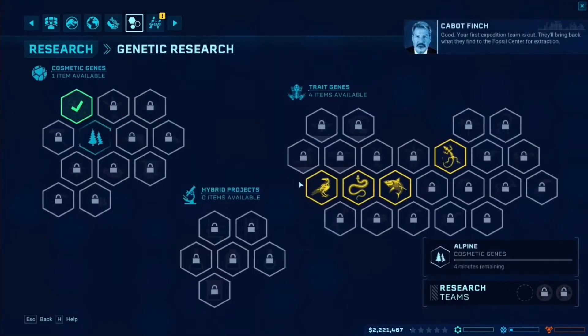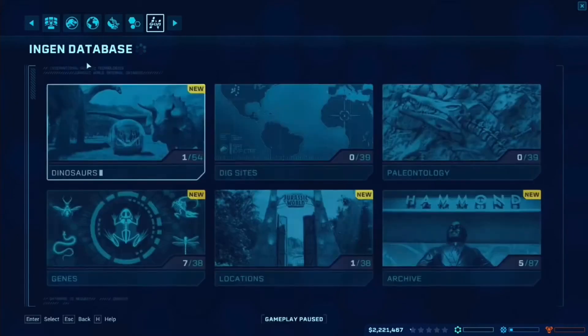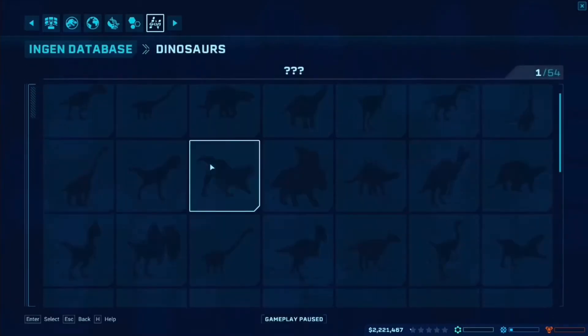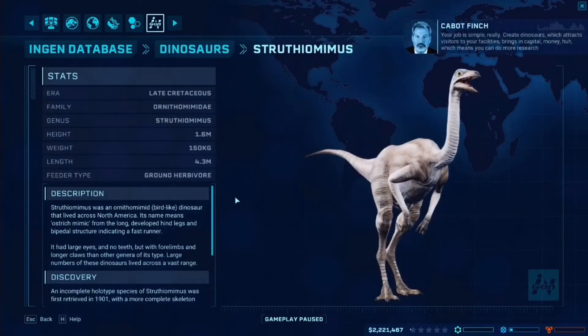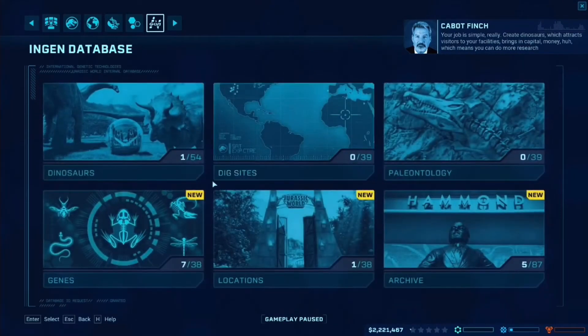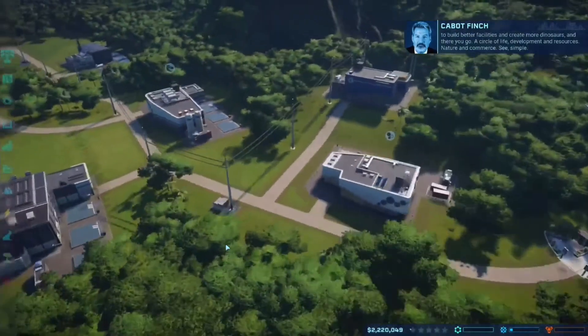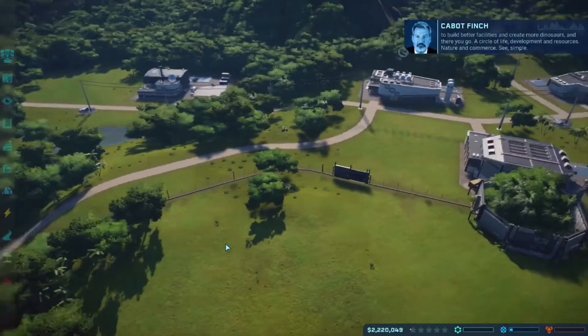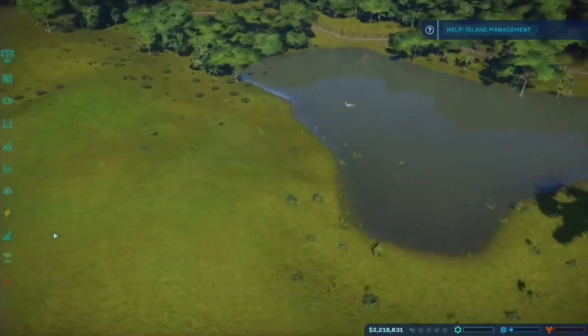Your first expedition team is out — they'll bring back what they find to the fossil center for extraction. Okay, and then the iGen — NGen, sorry — database. There's our new guy, Struthiomimus. 'Your job is similar — create dinosaurs which attract visitors to your facilities. It's capital, honey. Which means you can do more research, build better facilities, and create more dinosaurs. A circle of life — development and resources, nature and commerce. Simple.' So this guy is looking like he likes his water. I'm planning to put a lot of dinosaurs in here.